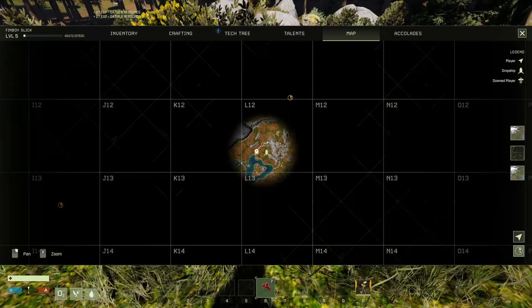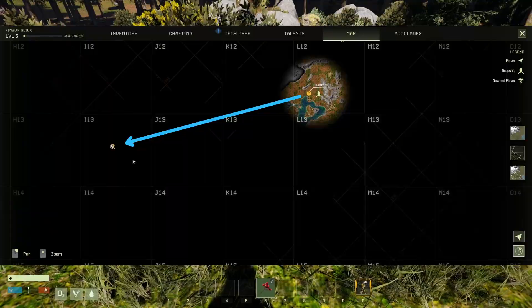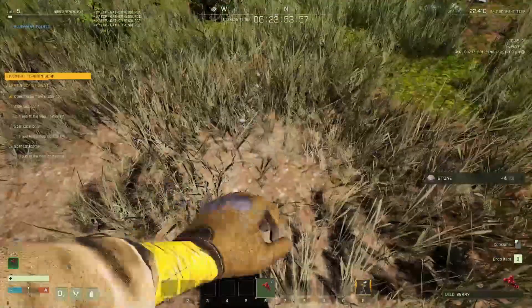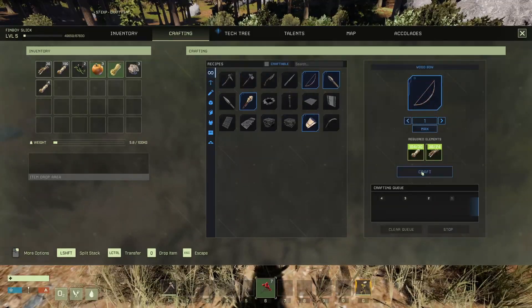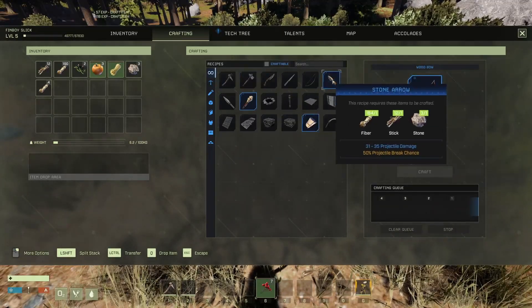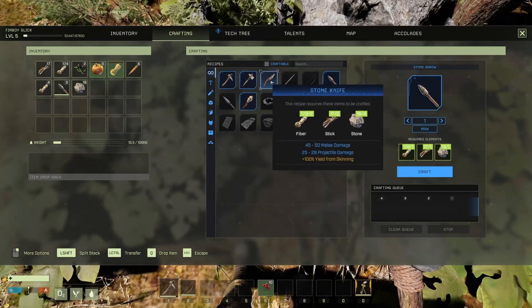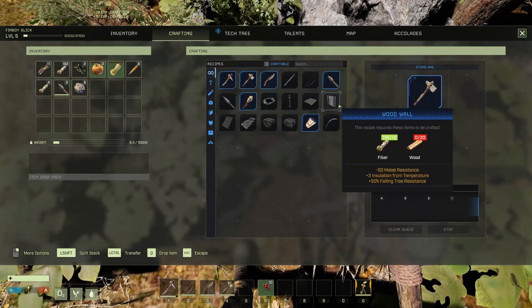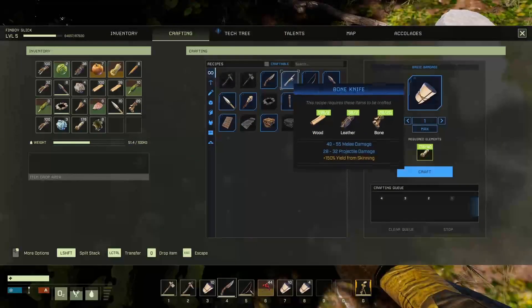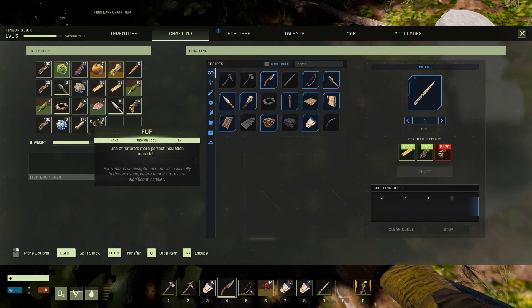Open up your map and we're going to go to the first scan point that's furthest southwest. You should have enough resources to craft a pickaxe at this point. You can also craft a bow and at least a few arrows. Next up will be the stone knife and the stone axe. Once you've killed an animal and skinned it, you should have enough bone to craft a bone knife. A bone knife does more damage than a stone knife, as well as increases the yield you get from animal materials.